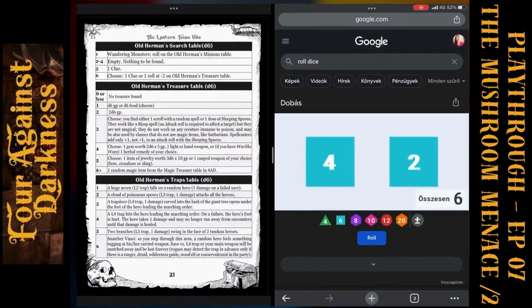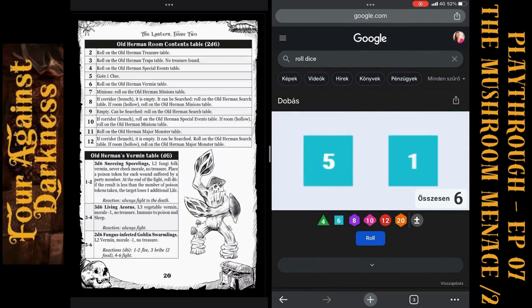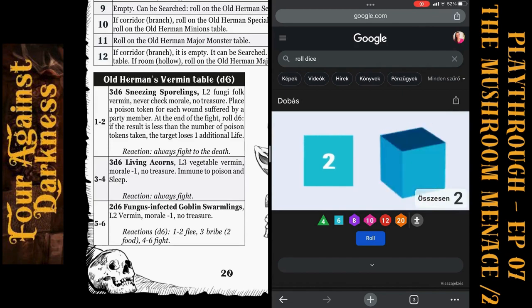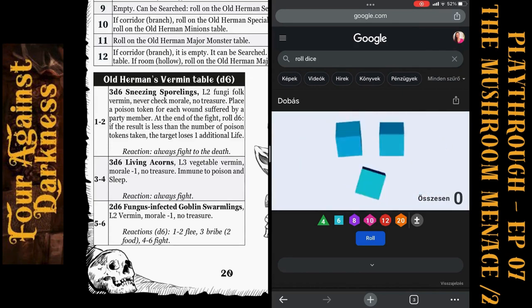Let's roll what we find in the third hello. Sixth roll on the old Hermann vermin table. Here is the vermin table: 3d6 Sneezing Sporelings. Rolling 3d6 gives 15 Sneezing Sporelings.